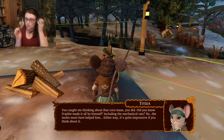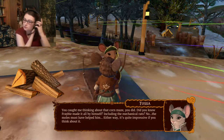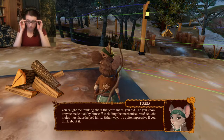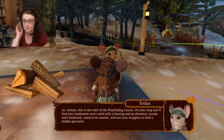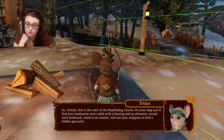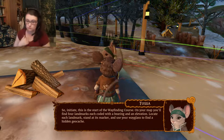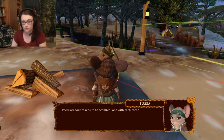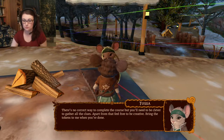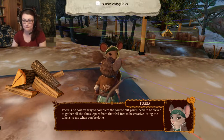Did you know Freebie made it all by himself? The moles must have helped him. Either way, it's quite impressive. So, initiate — this is the start of the wayfinding course. On your map, you'll find four landmarks, each coded with a bearing and an elevation. Locate each landmark, stand at its marker, and use your wayglass to find a hidden geocache. There are four tokens to be acquired, one with each cache. There's no correct way to complete the course, but you'll need to be clever to gather all the clues. Feel free to be creative. Bring the tokens to me when you're done.